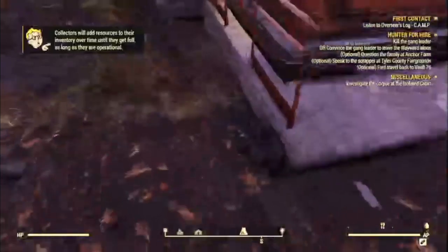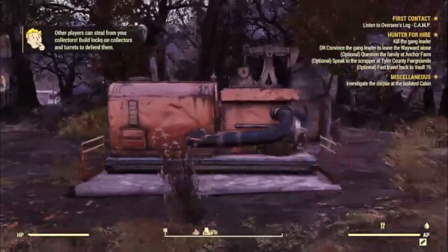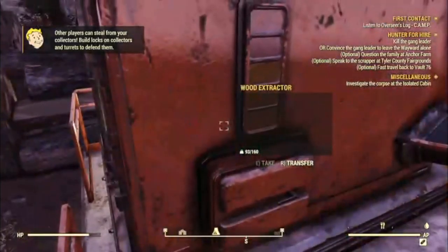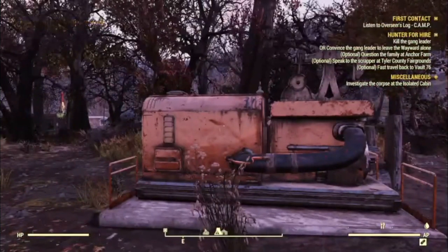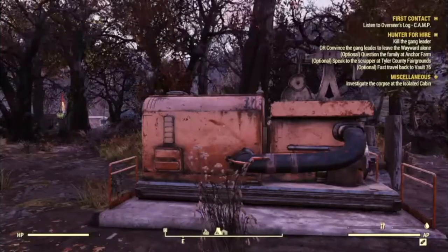Obviously you need a generator, which I'll work on getting. But once you hook up a generator to this extractor, it will start pumping out wood. I did this on my other camp with concrete and it's really good — I have tons of concrete now.